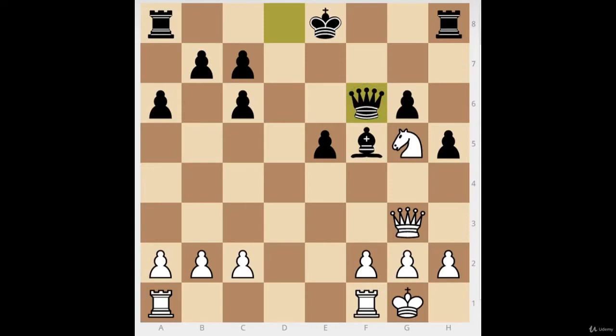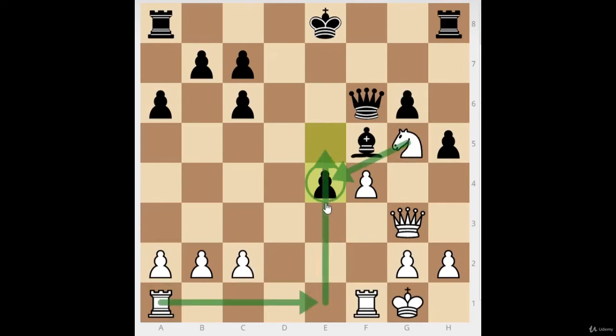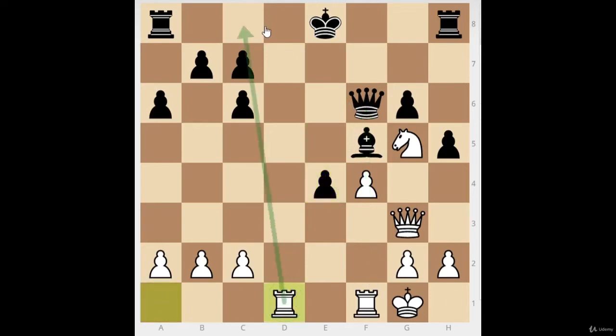White tries to open up all the files. The next principle of defense: always close the position when you can. Closing is better for the defender — the attacker wants to open. The attacker should look for moves like knight takes e4 or rook to e1, trying to sacrifice and break through. The defender wants to close all those files, so black closes both files at once with the pawn to e4 move.